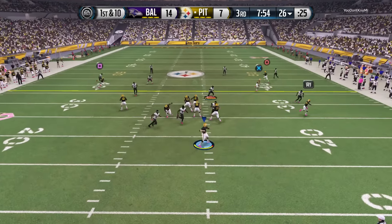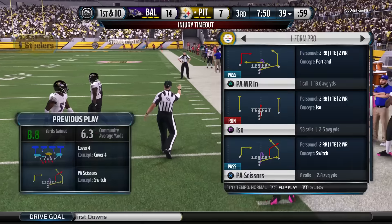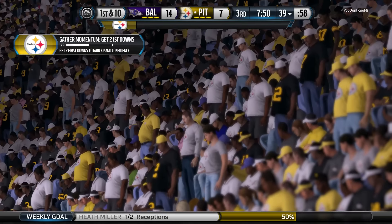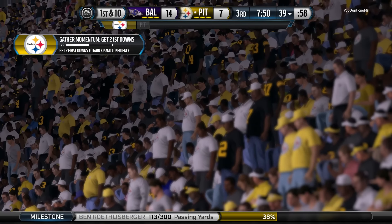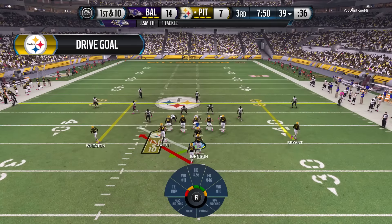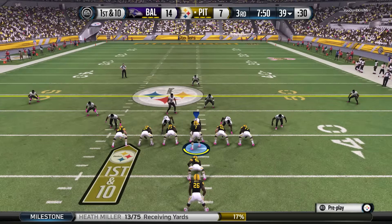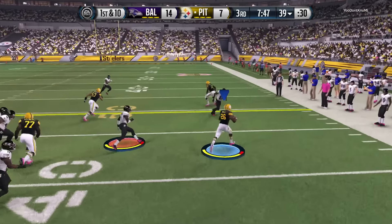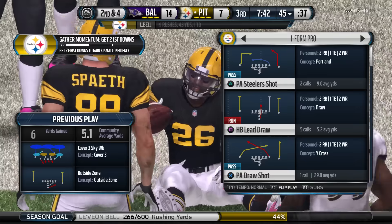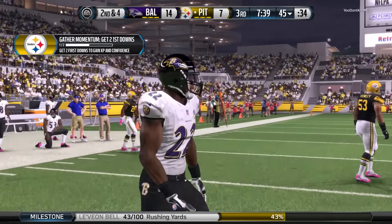The Steelers snap it at the 26. Miller's got the catch and the first. First down at the 39. Bell takes it — nice run for 10. When you run the football like this over a period of time, it's going to wear that defense out. There's no doubt about it. Nice job on the offensive line.